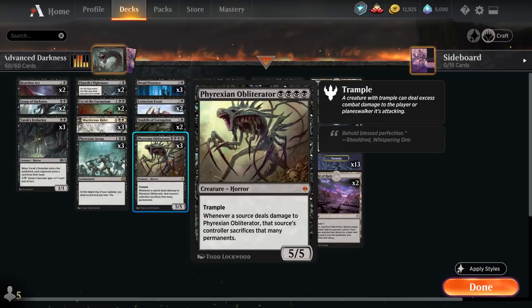Three Phyrexian Obliterators — no one seems to be playing counters to Obliterator per se, other than normal kill spells and exile spells. No one's playing Justice Strike and things like that. So Obliterator — it's fun to just hit fools with Obliterator, it's great.